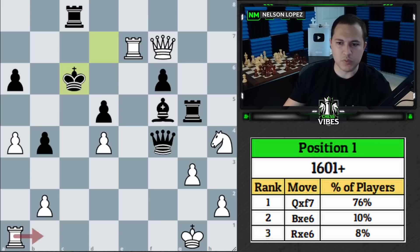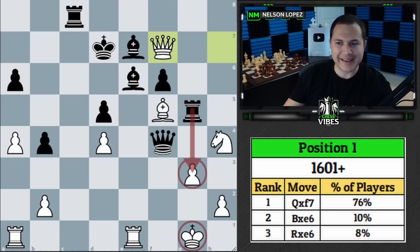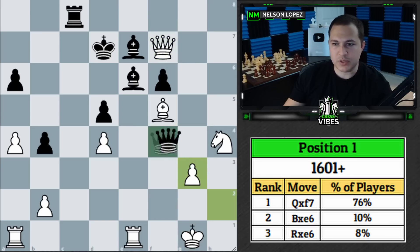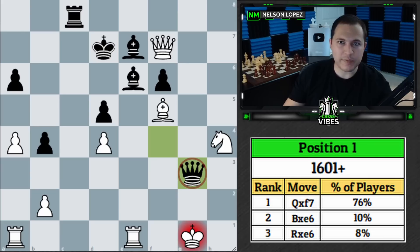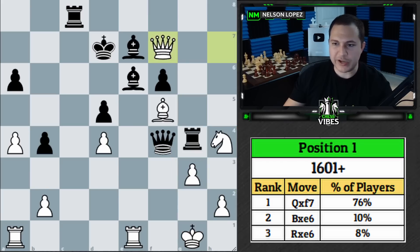Once you get your queen and rook down there, black is unable to get away. You also have to be careful when your king is exposed that black can't sacrifice and get a perpetual check with the queen. But in this case, the best defender against the queen is a knight — we put the knight right on g2 and black is all out of checks. The knight covers all those squares, so that's the nice thing about defending your king with a knight against the queen. Queen takes f7 was the correct move.